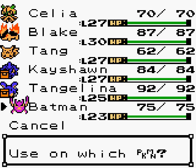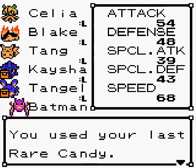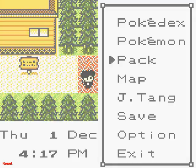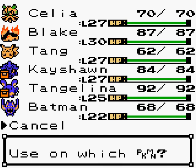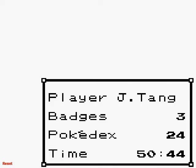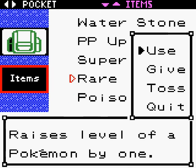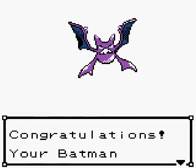So we have a powerful Crobat on the team. I accidentally used another rare candy, so let's restart really quick because I don't want to burn two rare candies. I am messing up — I hit the speed up button. Okay, everything is okay. No more usage of rare candy. We've got a powerful Batman on our team.